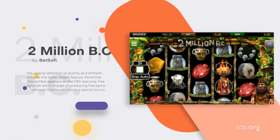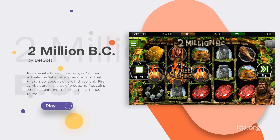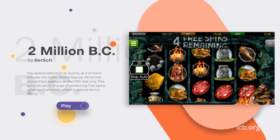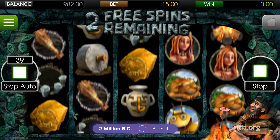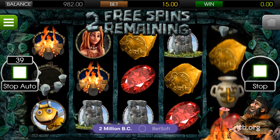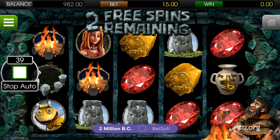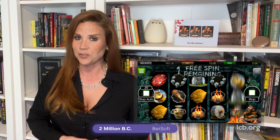2 Million BC by Betsoft. Those who like time-traveling adventures should not miss the opportunity to spin the reels of US-friendly 2 Million BC. Challenging players to explore a jungle crowded with surprises, the game introduces a wide selection of interesting themed symbols. Pay special attention to acorns, as three of them will activate the Saber Attack feature — but keep in mind, the symbol only appears on the fifth reel.